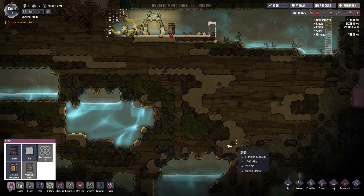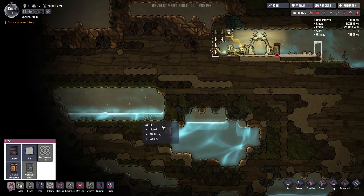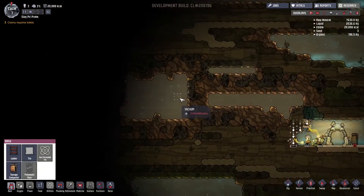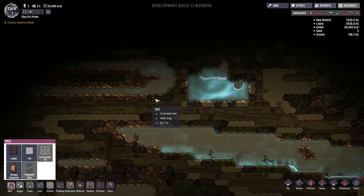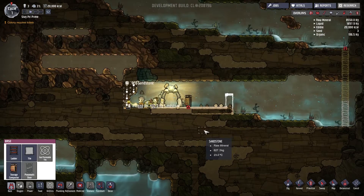Then eventually we're going to work all of our water down to here, work this water down and consolidate it. We'll do that through pumps, and then we'll pump all the water back up. That's how we're going to start our base.